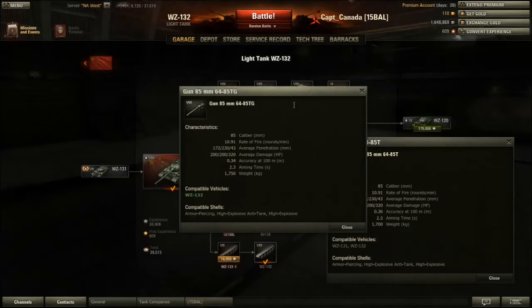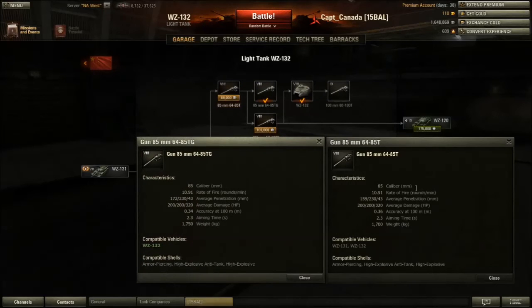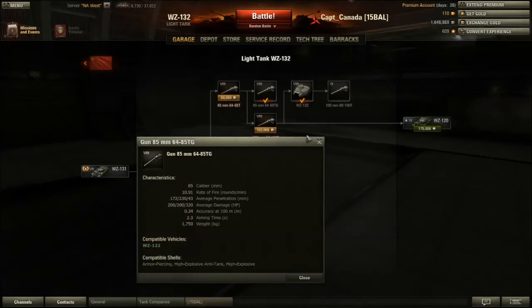Then you have this gun, which is basically an upgraded version of the gun on the 131, and it doesn't have the hammerhead barrel like the other one does. The main differences are you get about 13 more penetration from just shooting AP rounds, same damage, except your accuracy improves by 0.02 to 0.34 from 0.36. You gain about 50 kilograms from buying the other gun. I wouldn't even consider using that one, so I'm not going to go over it.